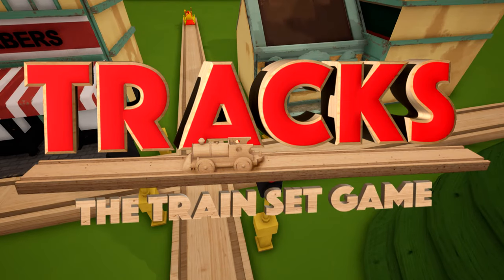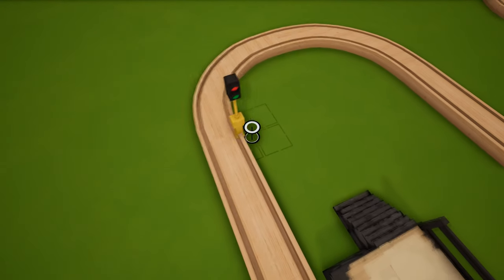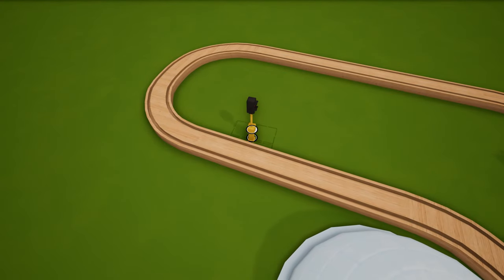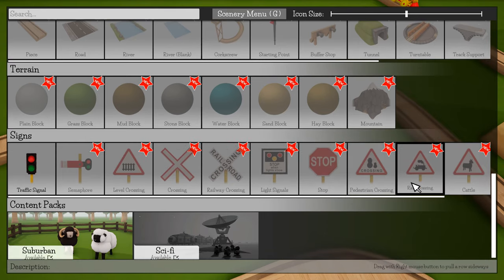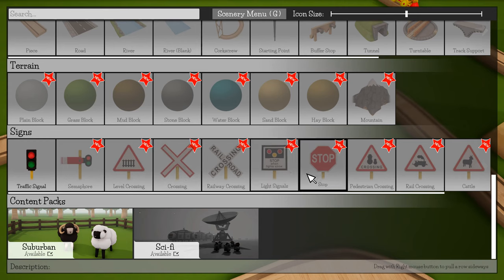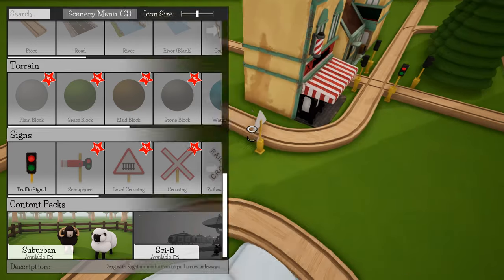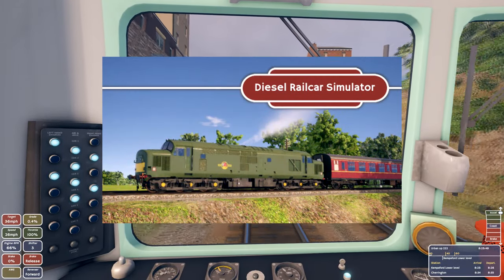Number 19: Tracks — The Train Set Game. Tracks will remind you of the little wooden train sets you'd have way back in the day. It combines that with modeling, but not to a realistic extent — more how you'd normally get those classic train sets. You can create your own little maps, drive trains, and there are missions involving transporting passengers between platforms. Overall it's a really cute, cool little game if you're into modeling and making your own train layouts.